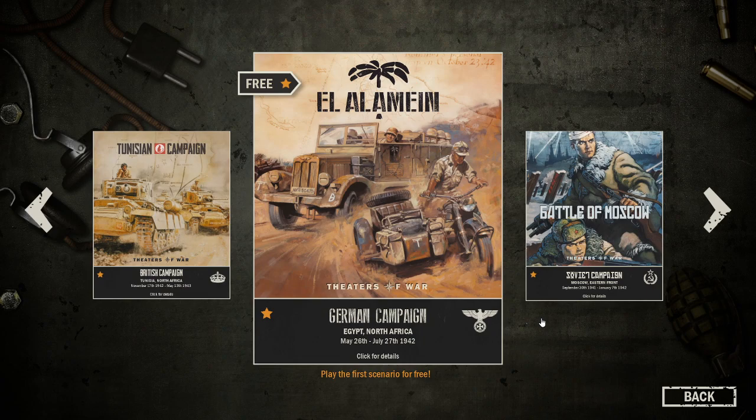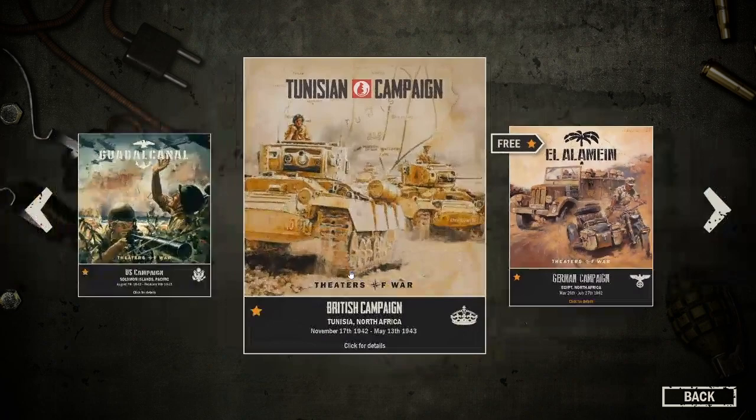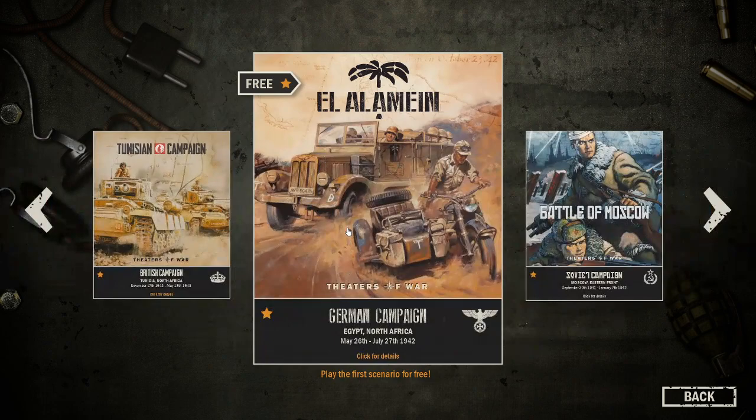It looks like there's a North Africa campaign here, and the only one that is available for free is El Alamein. So let's go ahead and try that one — play the first scenario for free. Egypt, North Africa, May 26th to July 27th, 1942.